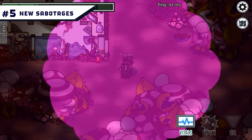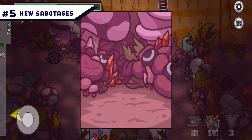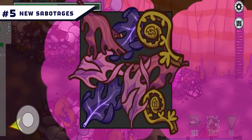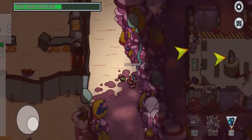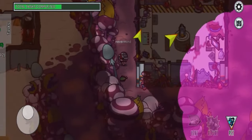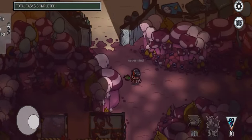Number 5: New Sabotages. Mushrooms hold the secret to an important ability available to both crewmates and imposters. When struck, the mushroom emits spores into the air and briefly clouds the vision in the surrounding area. This new sabotage allows imposters to commit acts of crime without being seen. Crewmates should keep an eye on nearby players, but may want to run away from the spore cloud if they want to survive the round.